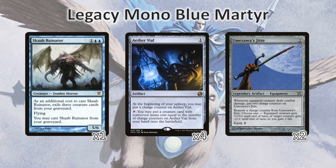Speaking of three mana, we've got Scab Ruinator, one of our other finisher cards. This is sort of our backup in case the Niv-Magus plan doesn't work. We've got Aether Vial that usually sticks on one to get in all of our one-drop creatures in an uncounterable and mana-free way. And as mentioned before, two Umezawa's Jittes to make use of our small creatures and make better use of Mausoleum Wanderer's ability.